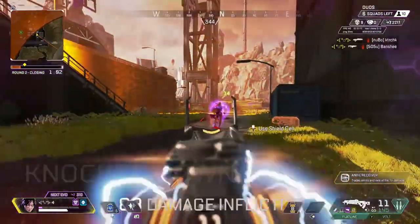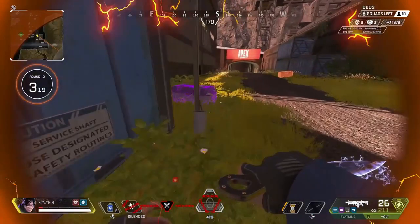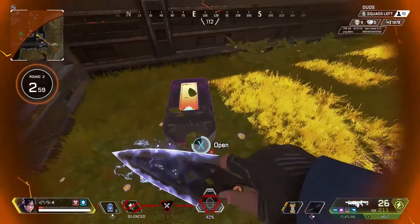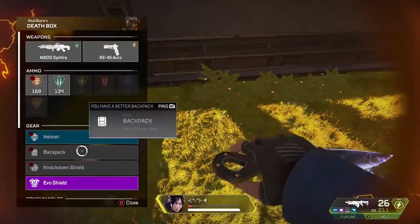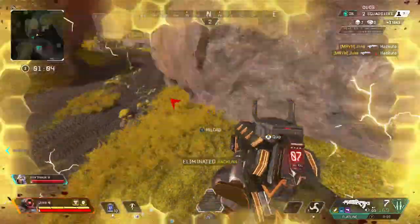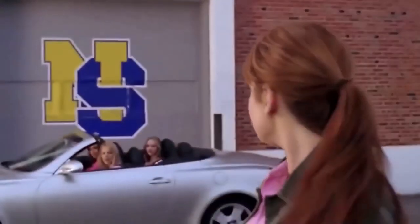To do this running jumping armor swap, you need to simply run towards the deathbox, hold square when the prompt becomes available, and then as the box is opening, press jump — you'll begin a jump animation as the menu comes open. Sometimes you need to spend a little bit of time in there: pick up some meds, pick up some ammo, get some different things.